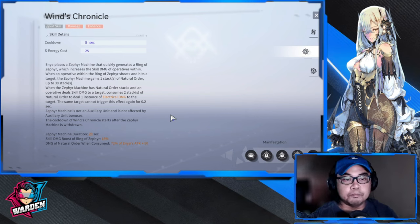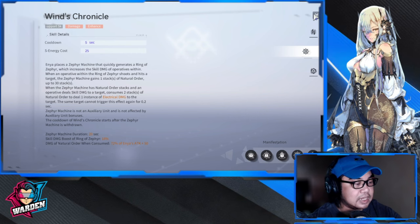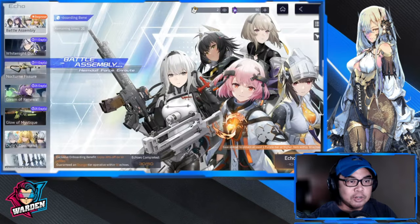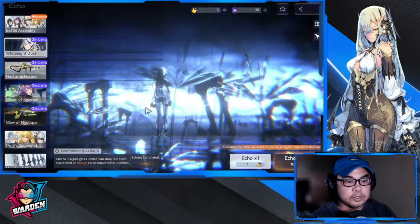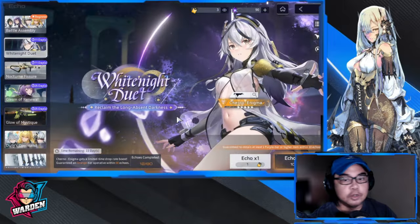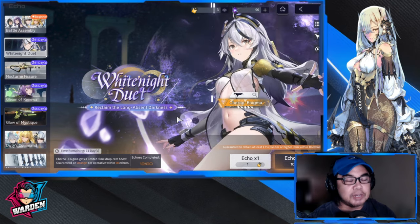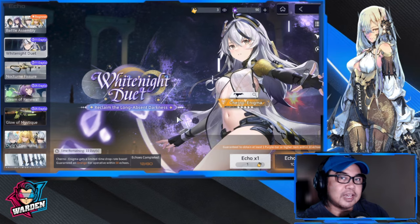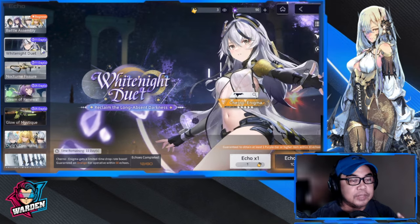If Enya is your support operative, the operative you're actively using gets the opportunity to add electrical damage to their standard skill via the Ring of Zephyr. She's a great starter unit since you get her for free. Now, the next highlight is Cherno — orange tier — one of the best operatives we have, and the best boss killer I've tested so far. She's also decent at clearing mobs.